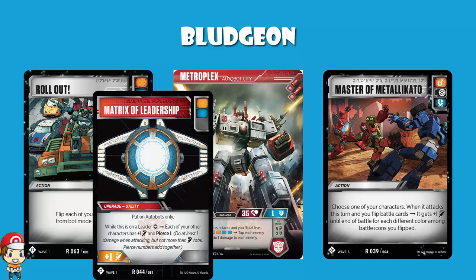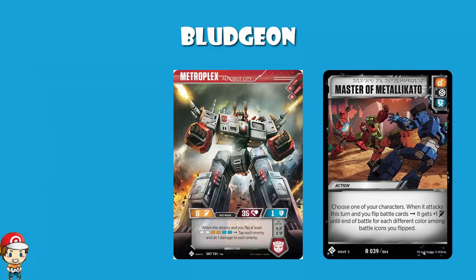Back in wave one we got Rollout and Matrix of Leadership, but after that we never got these double icon cards without star cards. Metroplex is a 25-star character, so you rarely get the opportunity to play it. Master Metalikato is an orange-blue without any kind of star icon on it. Metroplex is a ranged character, so when it defends you don't get the benefit of the blue, and when it attacks you don't get the benefit of the orange — you only get the Pierce. But they still count as orange and blue when you flip them for Metroplex's ability. This is a great card for Metroplex.